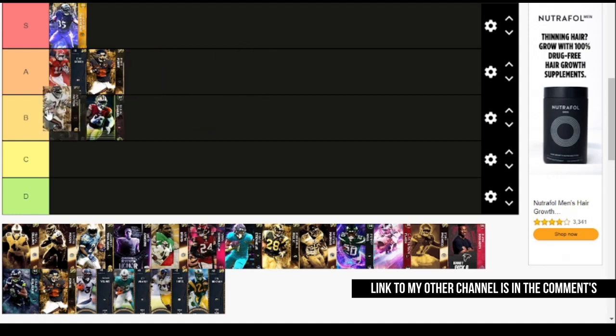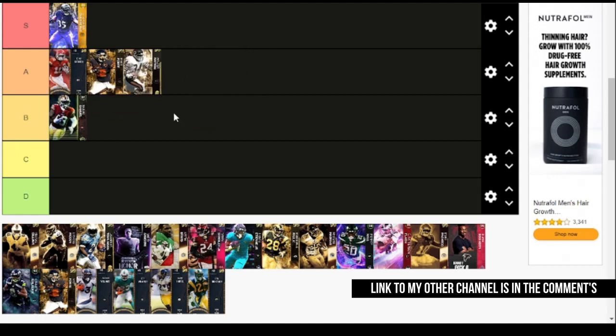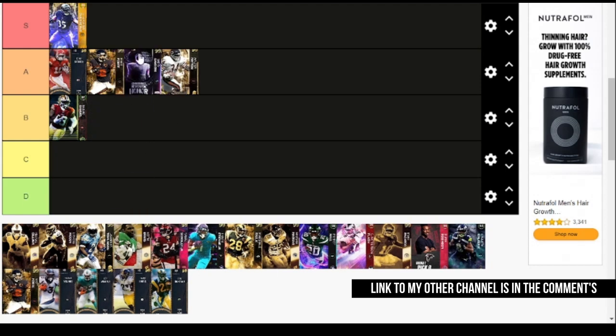Walter Payton — you could put him either best of B or in A. This card is also missing an X Factor and his animations are not the best. I do like Barry Sanders better. If you're going to get Payton, he's a downgrade from Barry — Barry's actually going to get more button battles and get away from people a little bit better, just by his Duke and Spin animations.